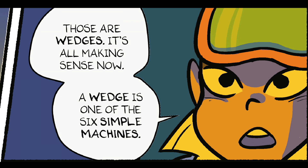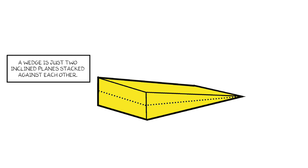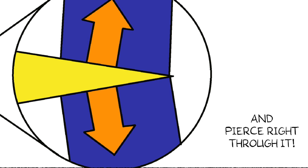It's all making sense now. A wedge is one of the six simple machines. Simple machines don't have power sources, but they redirect force and use mechanical advantage to make work seem easier. A wedge is just two inclined planes stacked against each other, and like an inclined plane, a wedge redirects applied force. When you apply a force to the broad end, the wedge pushes at right angles to the inclined planes. If May pounded a big wedge, we could apply substantial force to the steel sheet and pierce right through it.